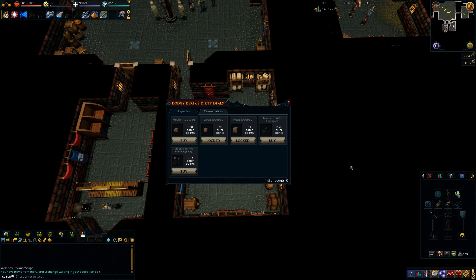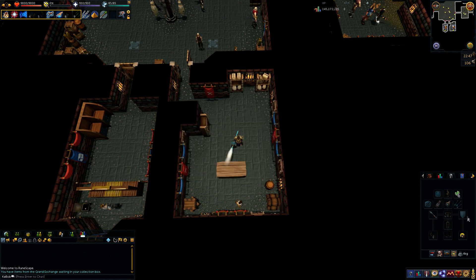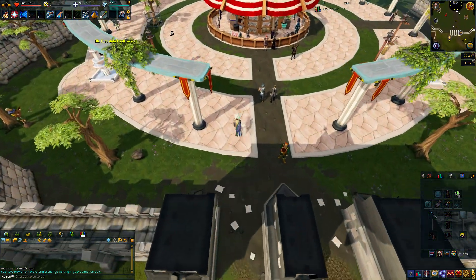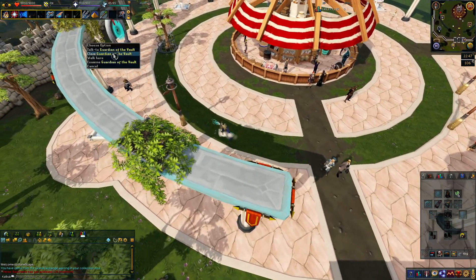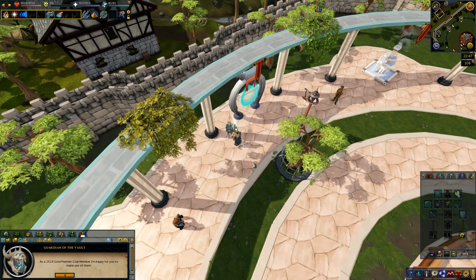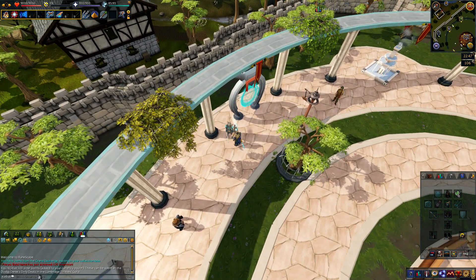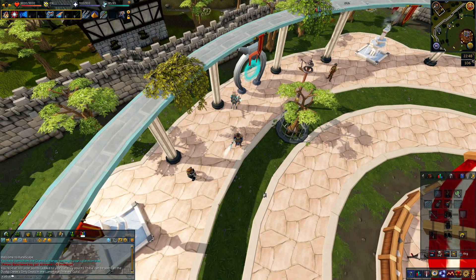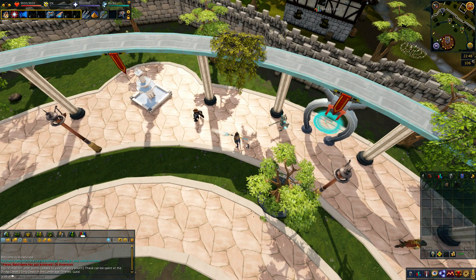You get some XP for actually cracking the safe, and then more XP for turning it in. We'll go over to the Grand Exchange — I am a Premier Club member this year, maybe not next year with the prices going up. We got 500 pilfer points, which would let me get the medium loot bag. The only thing I really care about is getting the lockpick on my tool belt, so I'm going to save those points.